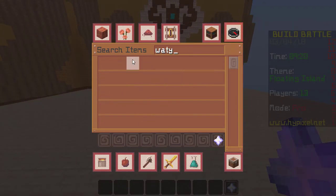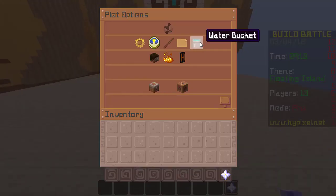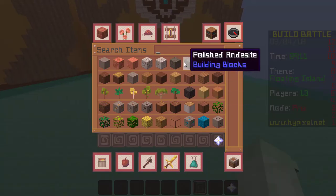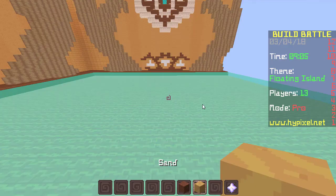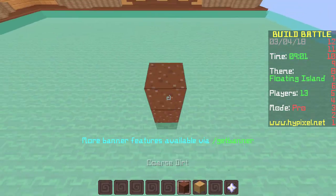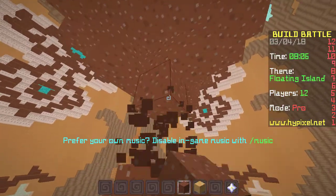Water first, obviously. So transition to water, and then we're gonna have a dirt layer, a sand layer, and yes — that's my plan. So let's get this all the way up here.